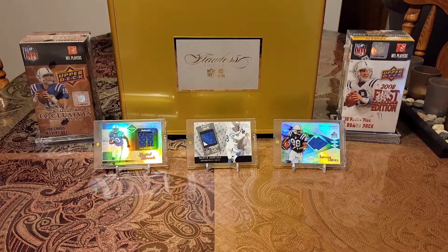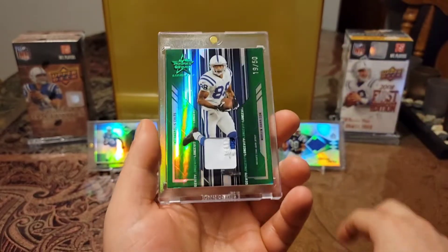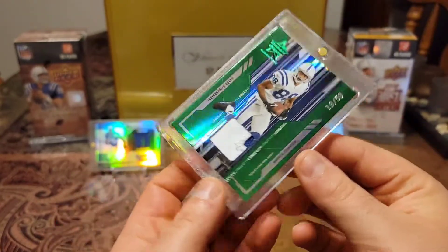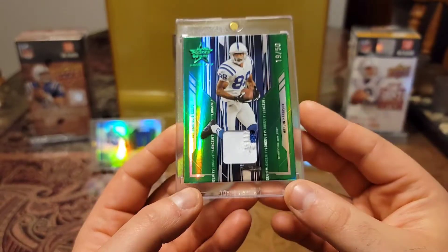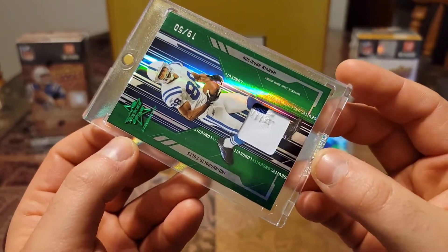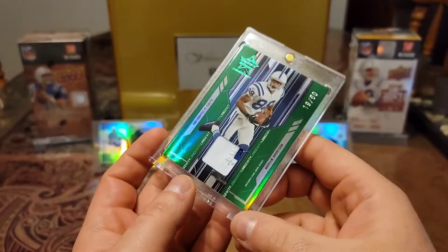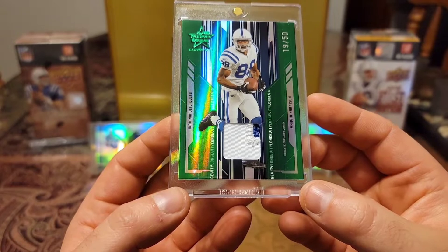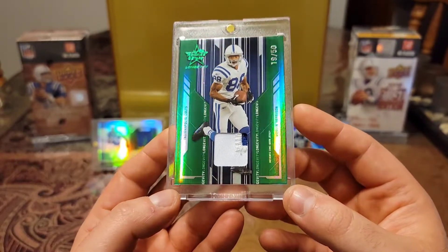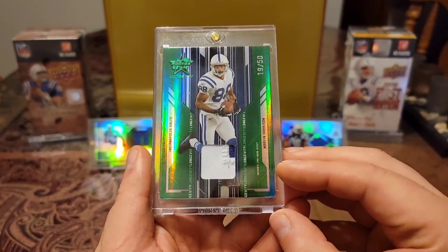Then this next card is just gorgeous — 2005 game-worn material, Rookies and Stars. Check this baby out. Look at that gorgeous green shine. Rookies and Stars, and that is out of 50. Just look at how filthy this card is. Gorgeous green. Look at the chunkiness in there — a letter piece or a number piece. Look at the chunky stitching in there with the blue creeping in. Man, this thing is just next level gorgeous. I could just look at this all night long. Glad I found this one.